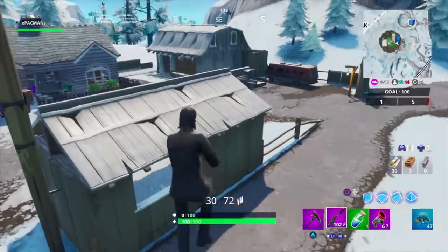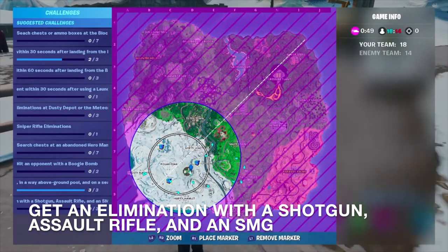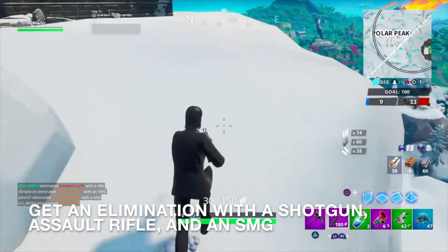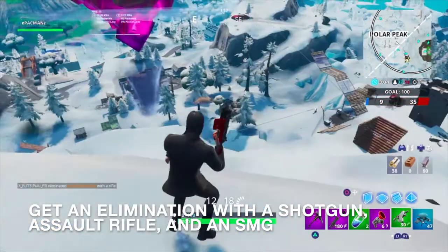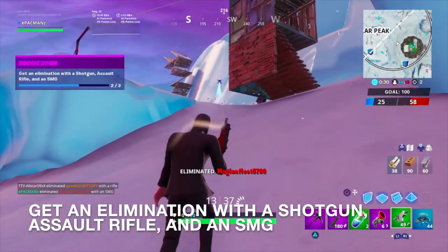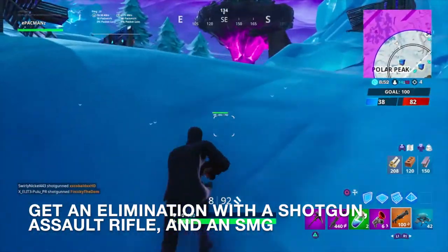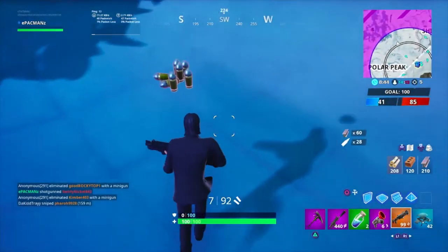I'm going to see if I can do the rest of them since I'm already at it. So now we got to do an elimination with a shotgun, an assault rifle, and an SMG. So we got the assault rifle elimination. So now I gotta work on this. Okay, so we got the SMG elimination. I need a shotgun. Okay, I got a shotgun here. Let's see what we can do. We're so close to losing. We got it! Perfect! One shot! I did not expect that to come that easy, but we got it. So we got two of these challenges done — I never found a boogie bomb, unfortunately.